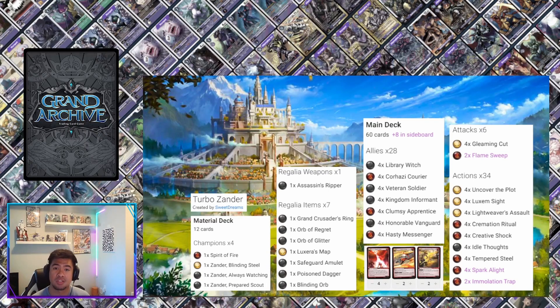The deck is very good on card draw — Library Witch and Cremation Ritual are a great combo — and floating memory to go Level 2 and 3 almost every game. Its only weakness is if it gets outpaced. Lorraine is the deck to beat and sometimes Lorraine gets to what it needs extremely fast. If you're at Xander Level 2 and facing Lorraine Level 3, you're in trouble unless you're seeing your Luxem Sights and healing enough to not get OTK'd.